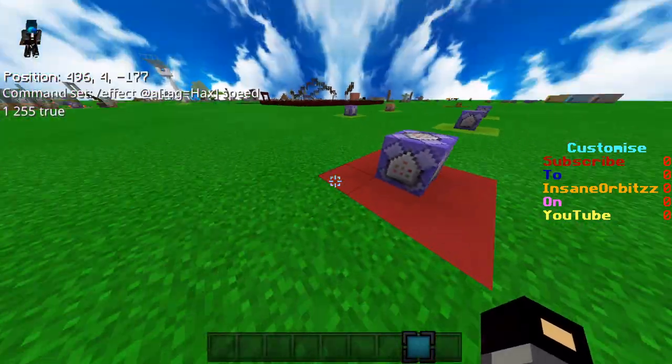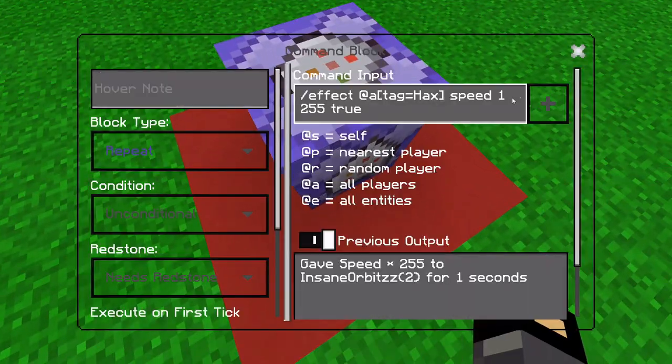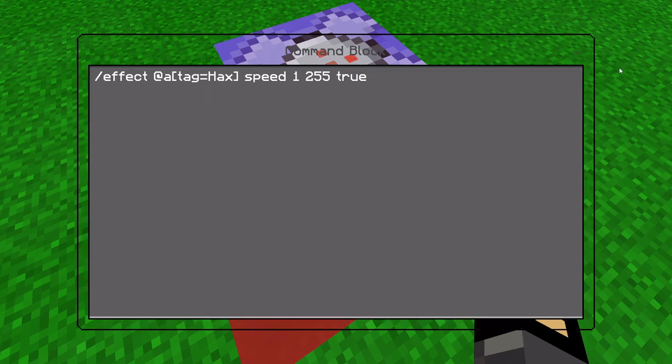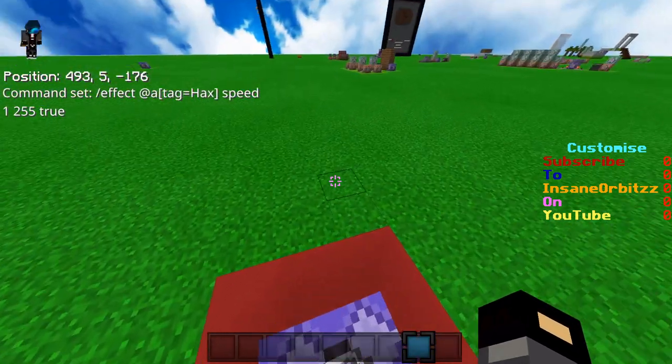Also note: in a command block it's 'speed', not 'swiftness', so make sure you put 'speed'. And make sure you target at-all with the tag of 'hacks' so it only applies to people who have that tag.